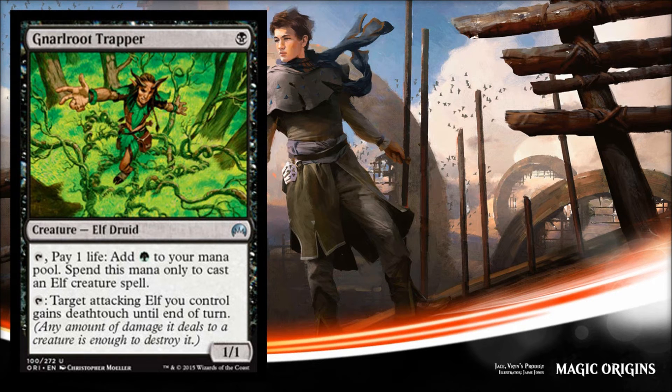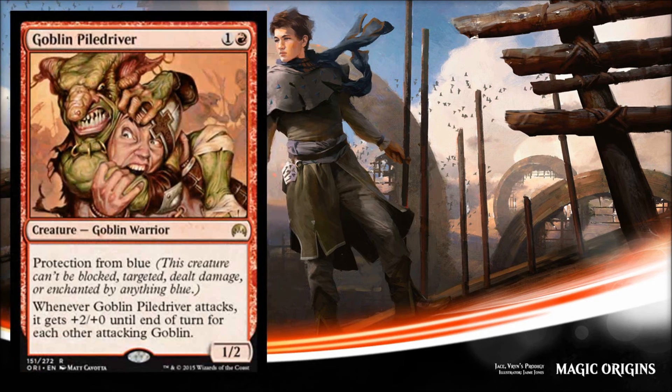Next is Goblin Piledriver — they reprinted Goblin Piledriver. Those of you familiar with this card know it sees vintage play, it sees legacy play; this card is just a powerhouse in eternal formats. It only costs two, it's a 1/2 goblin with protection from blue, and when it attacks it gets +2/+0 until end of turn for each other attacking goblin.